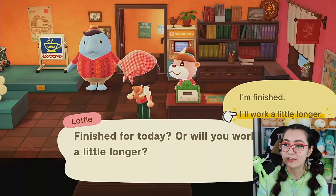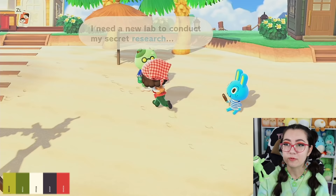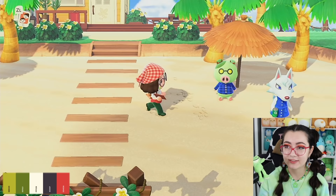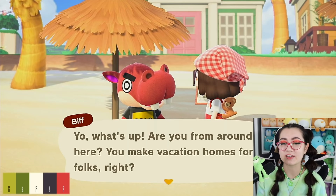Okay so we have some good villager options already. We have Cobb — he's two different shades of green, which is what we have — and then we also have this guy. I forget his name but he's just red. I think as much as Cobb would be really good, his colors aren't exactly right. So I'm gonna go with this guy because he's pretty much almost identical to this shade of red. Biff, you're the winner — but I'm not gonna give you whatever you want. I'm doing my own ideas.